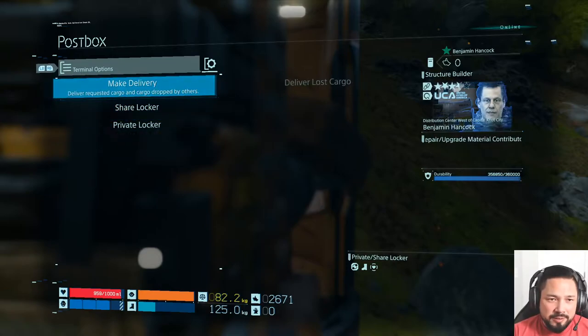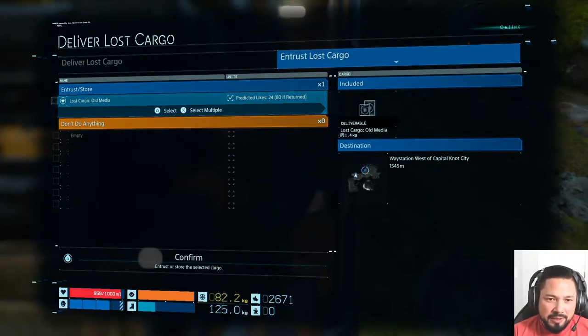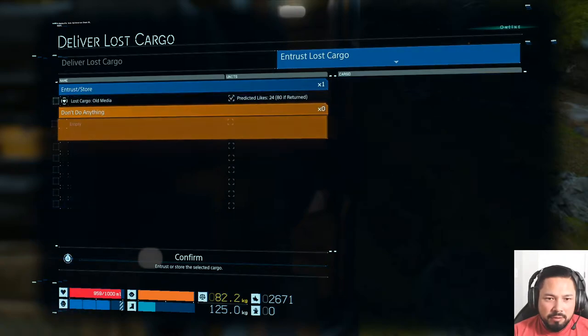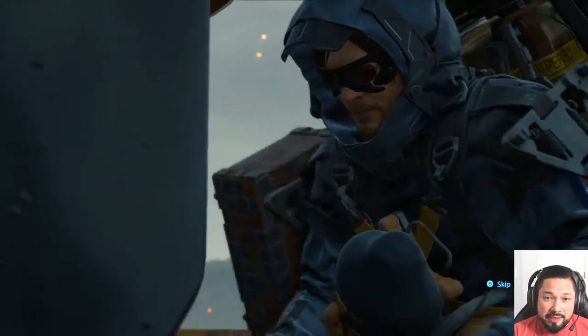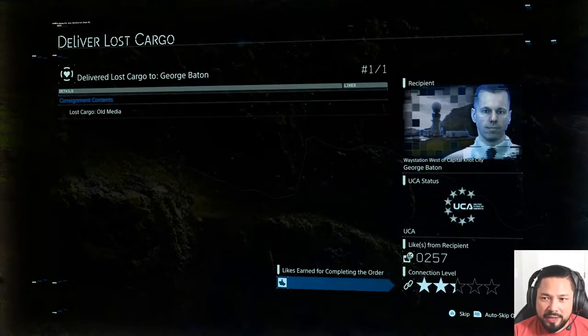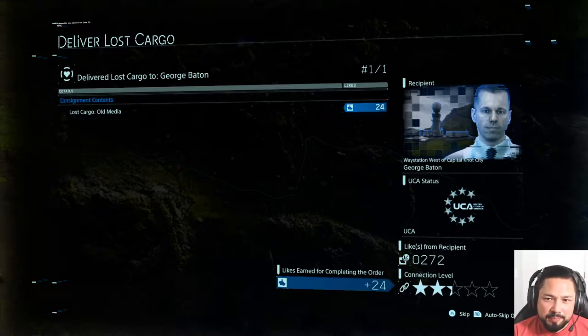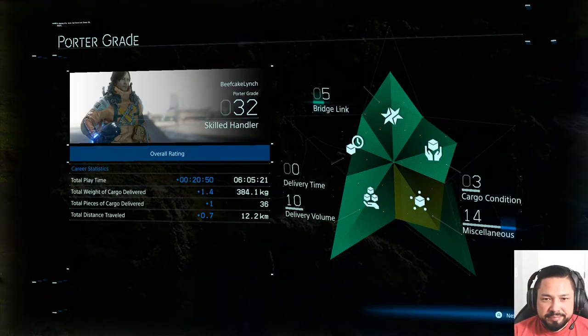Anyway, this is what I was talking about with the post boxes earlier. You can deliver lost cargo — I'm going to select this one I picked up and entrust it to the shared locker. It says cargo has been entrusted to another player. I'm a skilled handler — porter grade 32 — which increases your stamina, how much weight you can carry, and stuff like that. You don't start out as a skilled handler; you rank up.